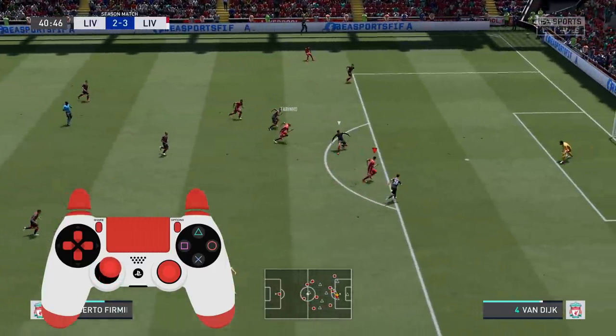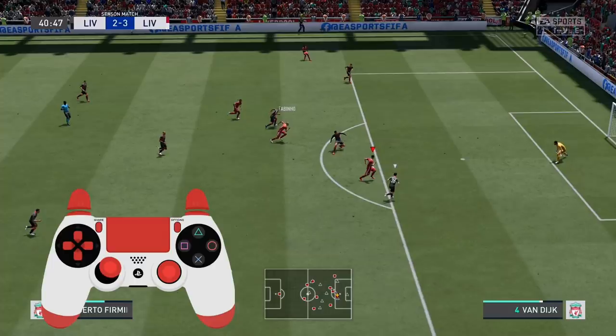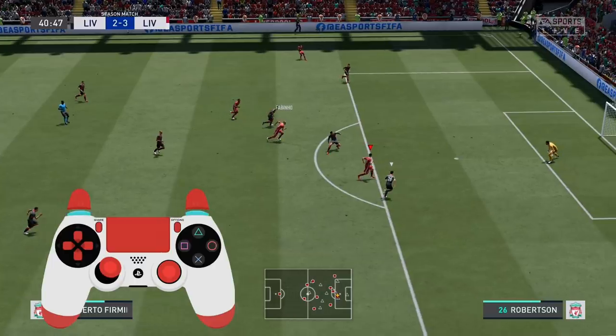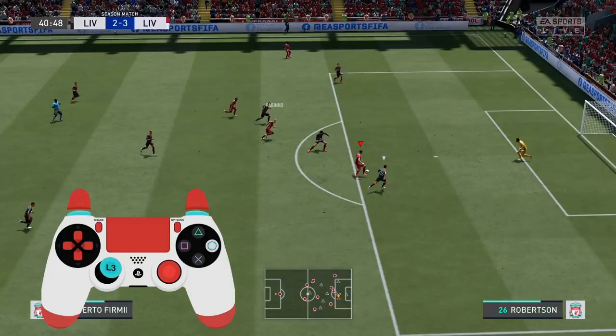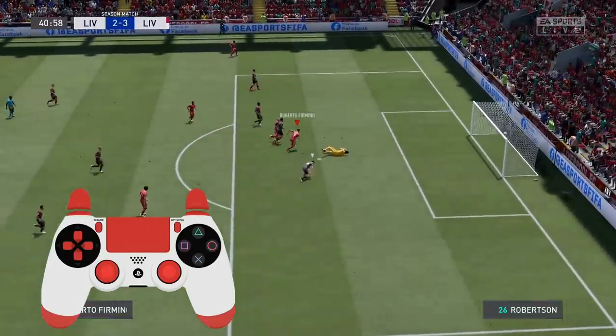Let's start from the basics. The driven finish can be performed by holding down the L1/LB button plus the R1/RB buttons on your controllers, then use the left stick to direct the ball either to the bottom left or to the bottom right corner, and use the shoot button to load the shot power. For ultra fast and unstoppable driven shots, I advise you to use between 2.5 and 3 bars of power.